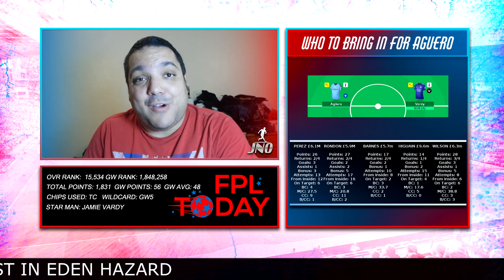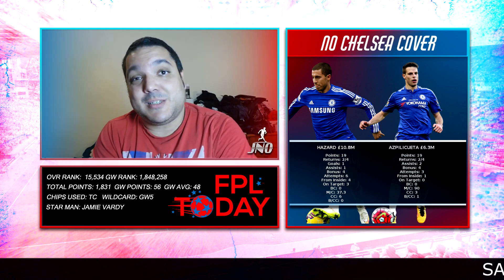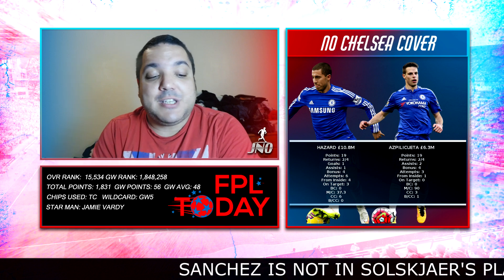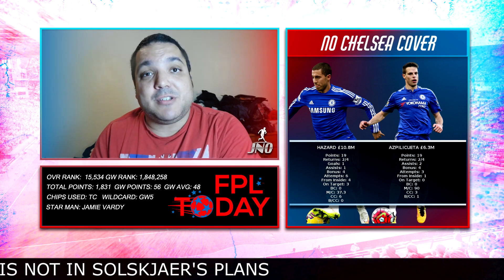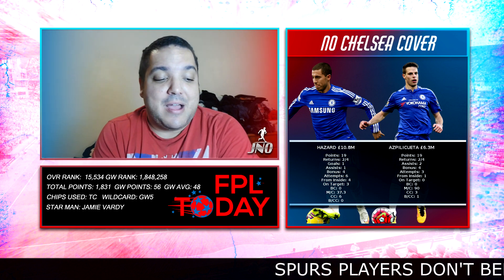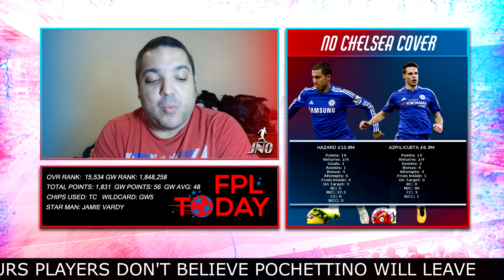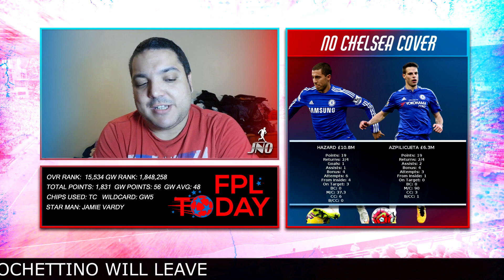On Chelsea cover, the only two players I'd consider are Eden Hazard at £10.8m and Azpilicueta at £6.3m. Neither has been setting the world alight — 19 points from both, two returns from four. Hazard has one goal and one assist; Azpilicueta has two assists. The underlying stats aren't screaming at me: Hazard had just six attempts in four gameweeks, no big chances, and no big chances created. Azpilicueta had three attempts, none on target, and just one big chance created.